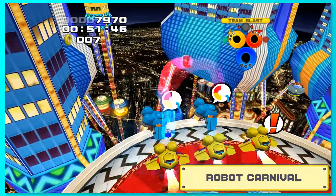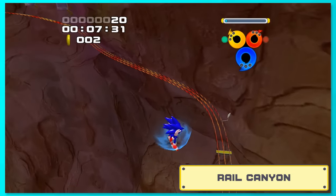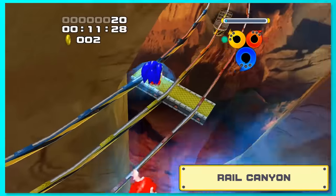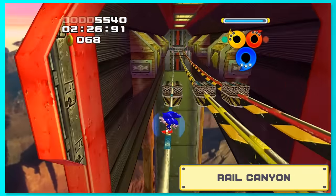The next boss is nothing special. Robot Carnival is just a fly in the wind. But Rail Canyon has a fun start as we straight up skip some of the level with a huge jump. This works because the out-of-bounds zone is much lower in this stage, so you can pull stuff like this off. Surprisingly, this level was pretty straightforward — we just needed to play well and it was more than possible.